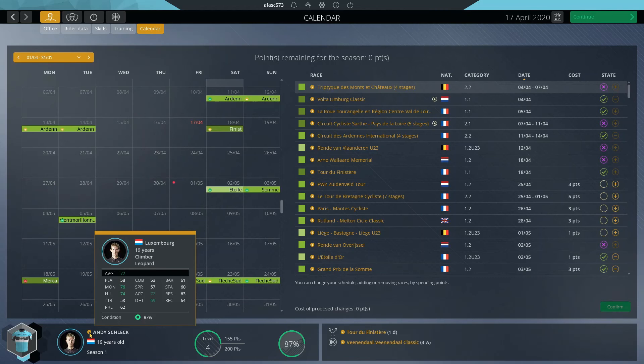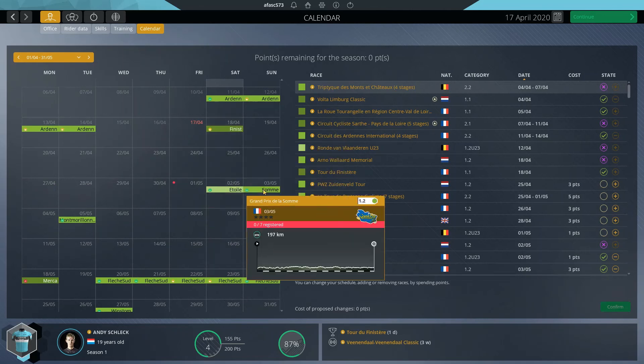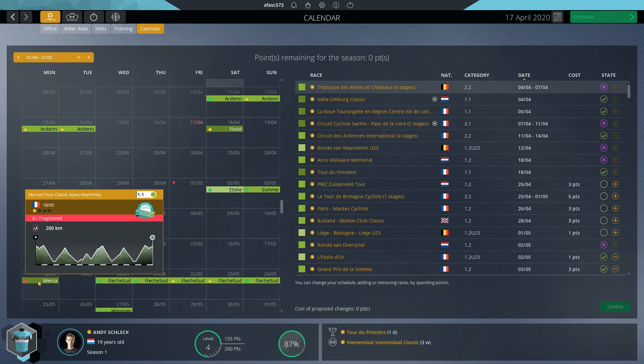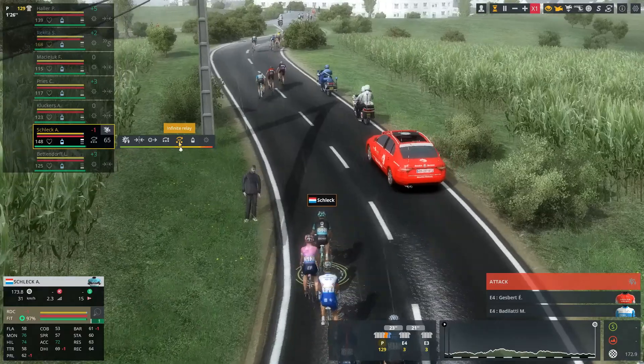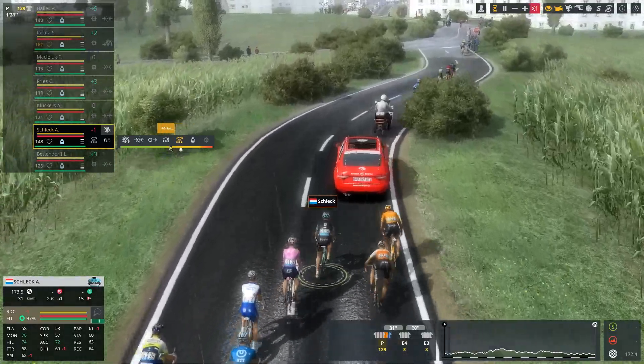With that being said, we're going to get straight into the racing. Ideally we would do these three one-day races — perhaps four — and then next episode we'll get into this first objective of the season. Let's do it. We are underway at the Tour du Finestre.